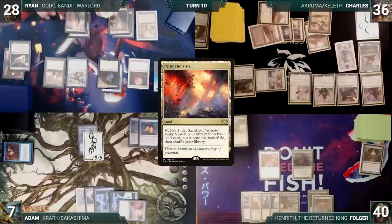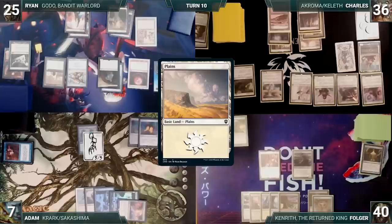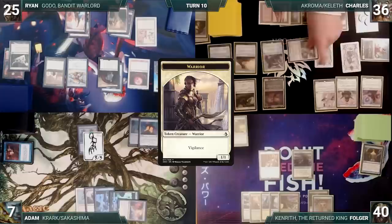During his upkeep, Ryan loses his Mana Crypt trigger and takes three damage. He draws, takes no actions, and shifts the turn to Charles. Charles draws and plays a Plains. He casts his other commander, Akroma, Vision of Ixidor. Oketra's Monument triggers and Charles creates a 1/1 Warrior with Vigilance. He moves to combat and Akroma triggers, giving his team +1/+1 for each keyword they have. Charles attacks Adam with Keleth, Linvala, and a Warrior token. Adam blocks Keleth with his copy of Kenrith. Adam then takes six damage.